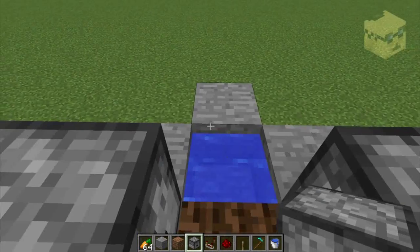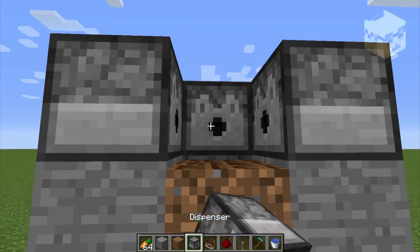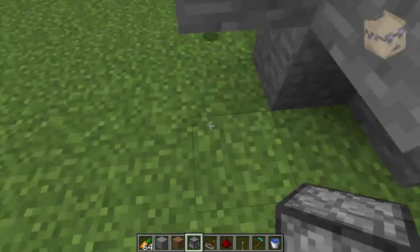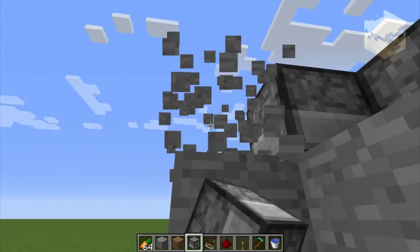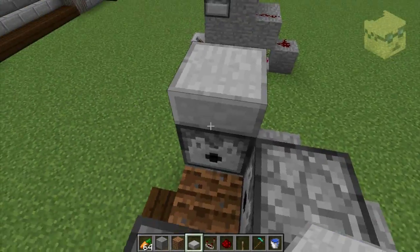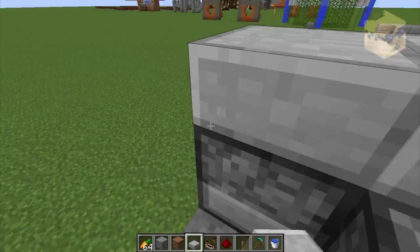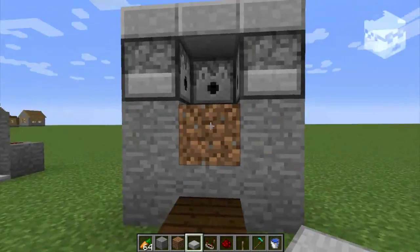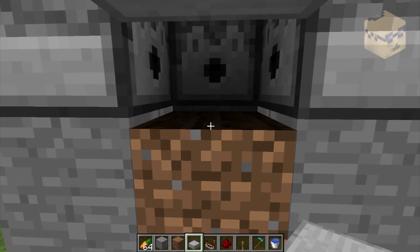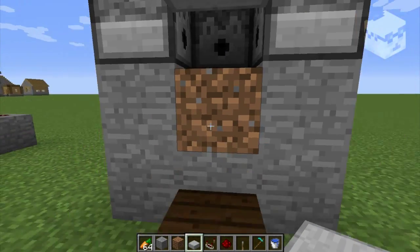You take the three dispensers, put a block here temporarily, and throw them there. Get rid of that one. Then you take the half slab and you put a roof on it — if you love it, put a roof on it.